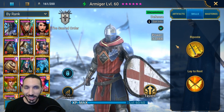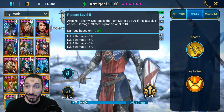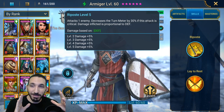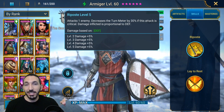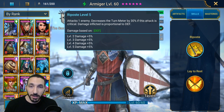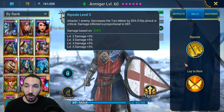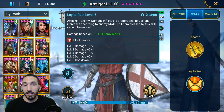Skills: his A1 attacks an enemy and decreases their turn meter by 30%. If this attack is a critical hit, damage inflicted is proportional to defense — so the higher your defense, the better. The main thing to focus on is that this skill has a 100% chance to apply a 30% turn meter reduction. This is crazy good for bosses, as you've probably seen in my previous videos on Spider and Fire Knight — he's the king of turn meter control there.